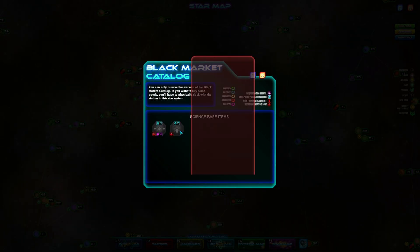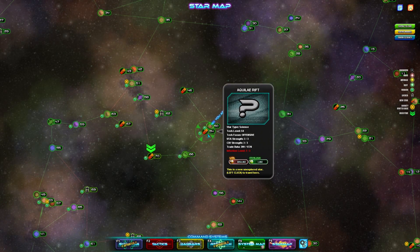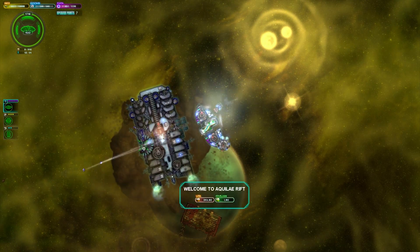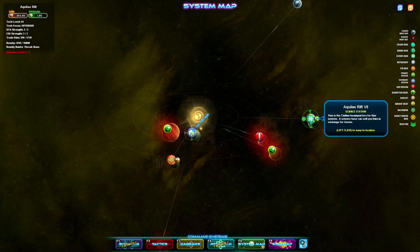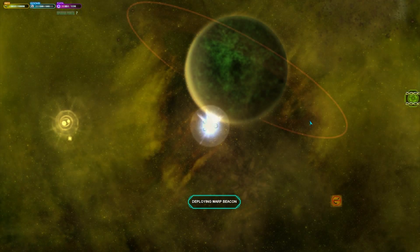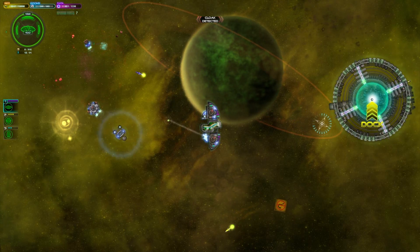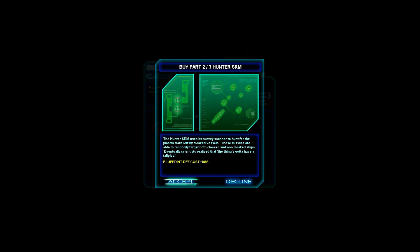We have the Hunter SRMs that I do want — they're in the science base. The civilians have high strength but it's such a low level system I'm probably just going to go for it anyway. It's a science station, I didn't even check how much data they've got. They like us already — 400 trade data with a maximum of 1500. There's no way I'm destroying them. I'm going into the station to do the purchasing. Let's make you happy. I'm gonna get the Hunter SRM just because then it's an option.